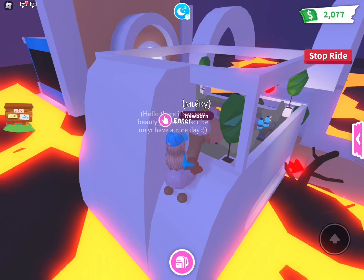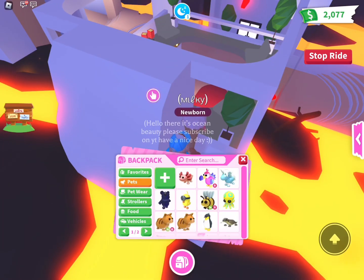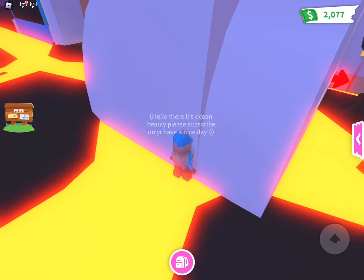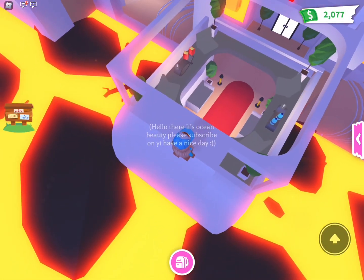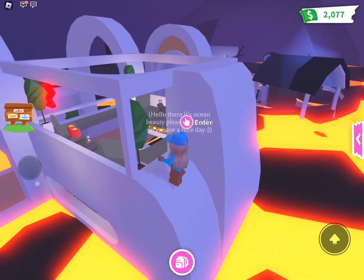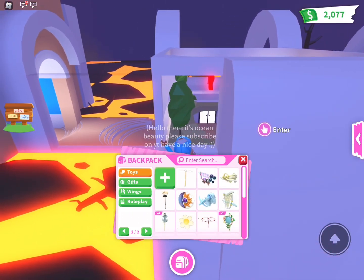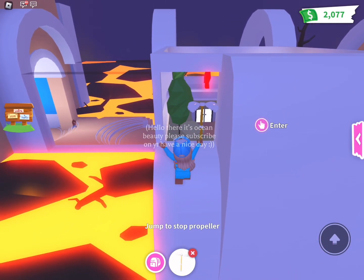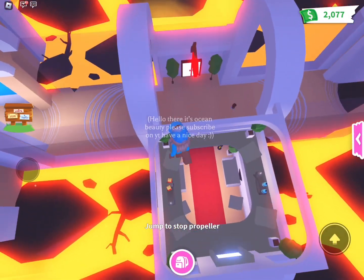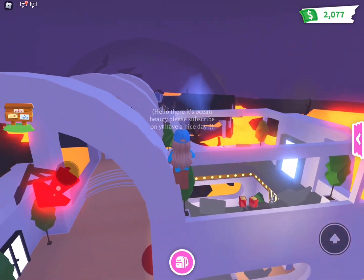We're inside now. We're going to the part that is for the VIP room — it's over there. We're going to glitch in; it's very very easy. We just remove our pet and try to click on the sits that are for the chairs. I'm going to bring out a flying toy and go on it.